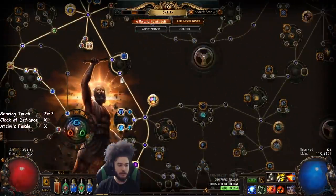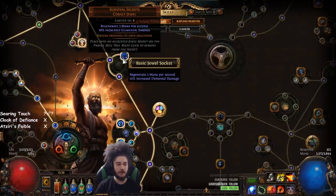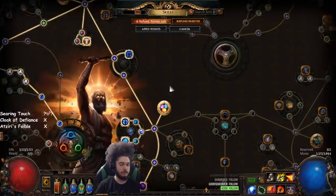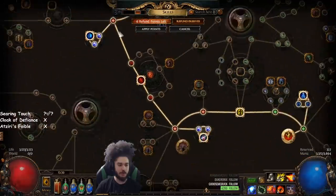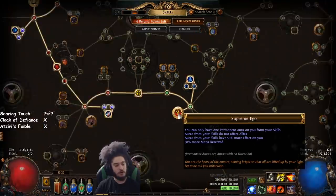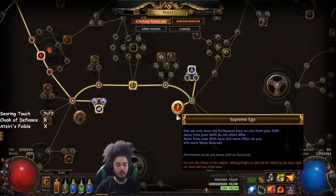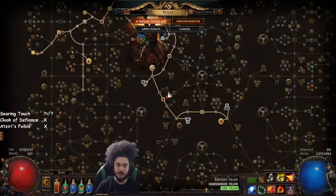Grab your mana recovery, come down, grab this jewel slot and grab the one from Act 2 — it gives you Survival Instincts. It's where the cemetery and the crypt is. Come down, keep going, grab Shaper, go all the way down, and when you get Supreme Ego — Supreme Ego plus Clarity gives you an insane amount of mana regen.